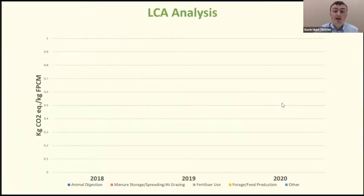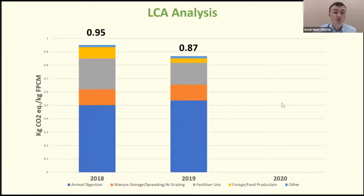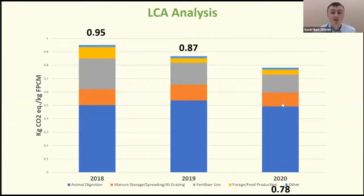Our life cycle analysis displays the carbon footprint in terms of kg CO2 equivalents per kg of fat and protein corrected milk. Starting in 2018, our carbon footprint was 0.95; in 2019 this was reduced to 0.87, and the most recent figure in 2020 is 0.78 — a significant reduction. The average Irish figure from Teagasc models is 0.99 kg CO2e per kg FPCM, so the farm is very efficient, which is credit to farm manager Kevin Horne and TAC Alan Murphy.